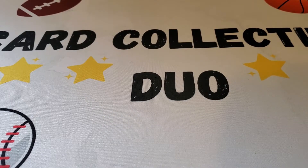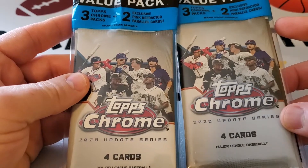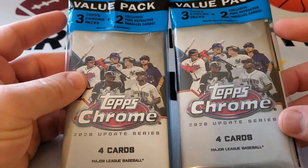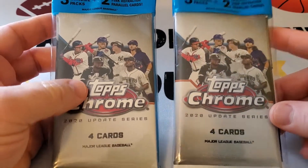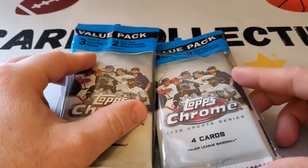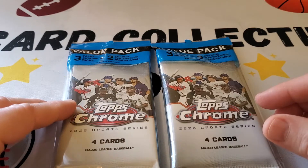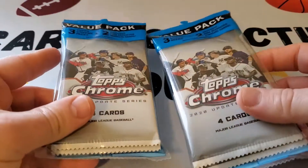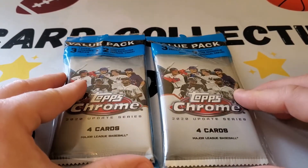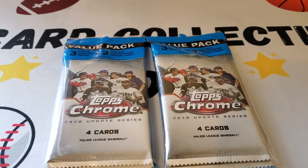Hey everybody, it's Card Collecting Duo back with another video. Today we're going to be opening a couple of these packs — two value packs, or cello packs, fat packs, everyone calls them something different — of Topps Chrome Update 2020. I really like this product; it's like the last release from the 2020 season. We opened a couple of the mega boxes already and I did happen to find these at Target one day, so got them each for $10.